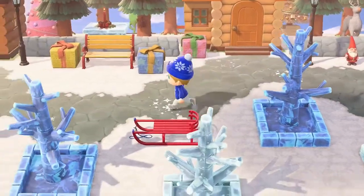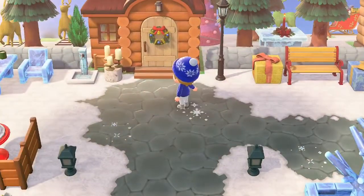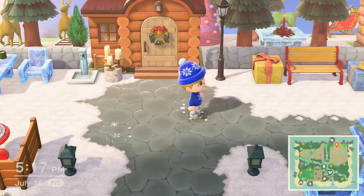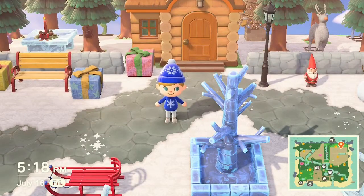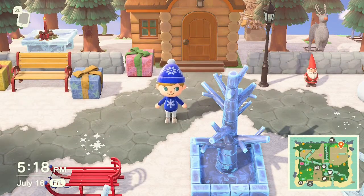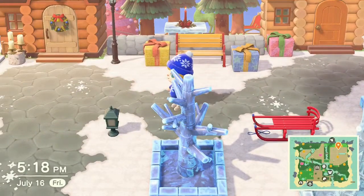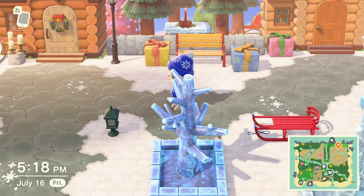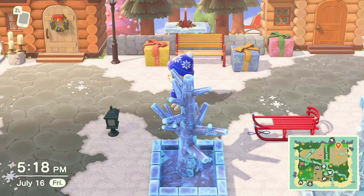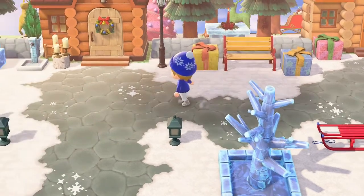Up here we have Molly's house and Eric's house — the two log cabins. I gifted Eric the Christmas wreath that you get at Christmas, and he's kept it up. I gifted Marshall and Molly both the wreaths that you make with the Christmas ornaments, and they had them up for about two days and then took them down. Maybe there's some sort of mechanic in the game where the game knows it's not Christmas so they don't leave it up. Hopefully when I ever get around to doing the final tour and saving the dream address, I'll gift them the wreaths the day before, because I think it's going to look really cool.